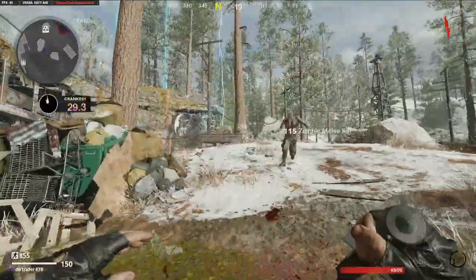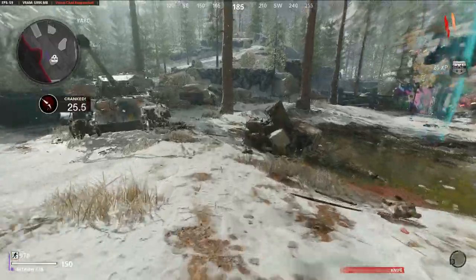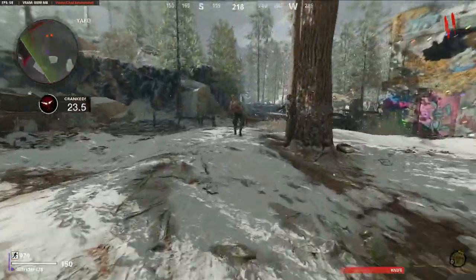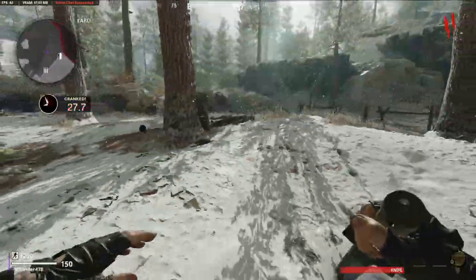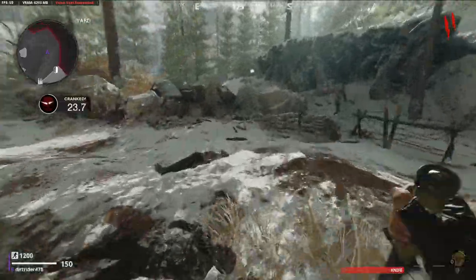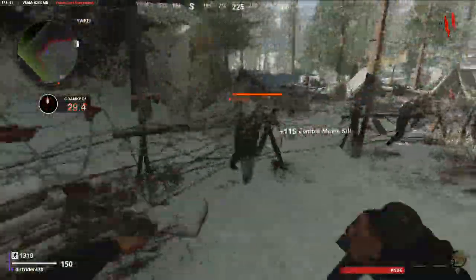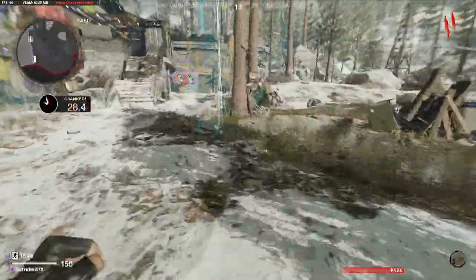Right off the bat you're going to notice that you start with a knife — you have no choice. You can pick which field upgrade you want. You also get a speed increase and can sprint faster, close to stamina speed, but so do the zombies. You're going to have sprinters at round one.